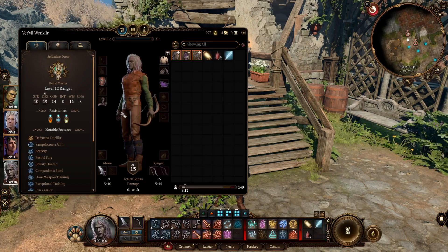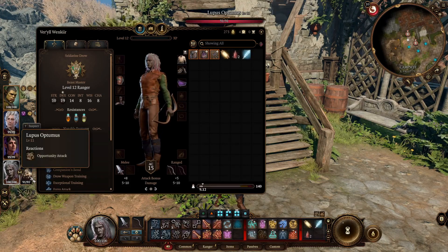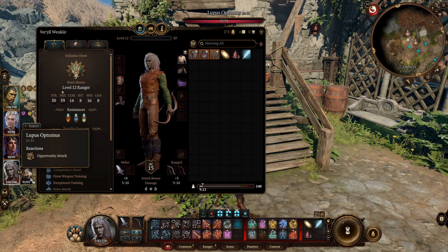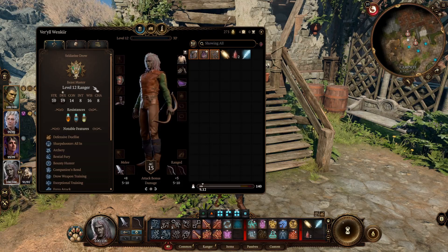For multiclassing, the Beastmaster ranger is a class I'm not a big fan of multiclassing because it minimizes your companion's effectiveness. Your companion pets get their highest power at level 11, so stopping before then loses a lot of potency. Theoretically you could go 11 levels then dip into another class, but you'd sacrifice a feat. This is not a subclass that benefits much from a three-level dip, so my recommendation is to go all or nothing.